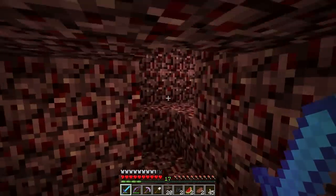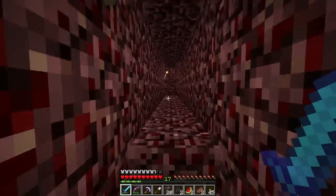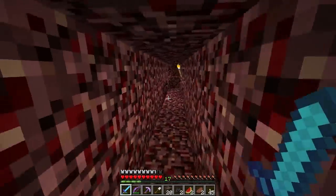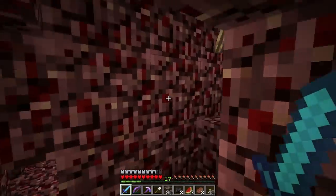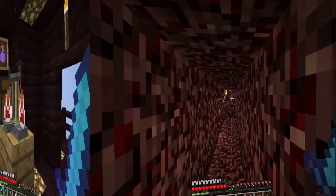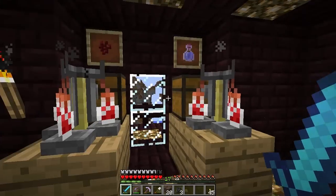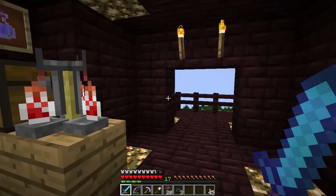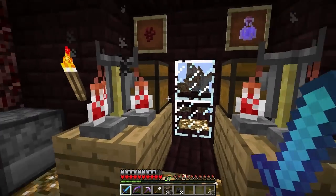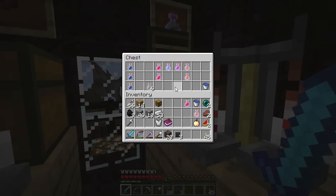That was the whole point of this exercise in the nether — to get those ingredients so we can summon the Wither Boss and then beat him up. I'll meet you back home in about one second. Welcome back, Slowpoke — what took you so long? Here we are, Tower of Power. We are in the alchemy lab, and we're going to brew up a handful of potions that will help us in this battle against the Wither Boss. Let's take a look at what we have and what we're going to need.